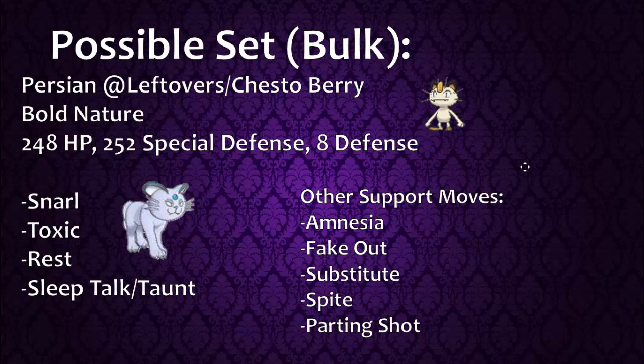A Bulky Persian set works better in singles, running Leftovers or Chesto Berry with Fur Coat and a Bold nature to boost defense further, along with Max HP and Special Defense EVs to take hits on both sides. You could run Snarl to reduce your opponent's special attack, then Toxic to wear them down since Snarl alone won't do enough damage. From there, run Rest with either Sleep Talk to keep using Snarl or Toxic through sleep turns, or run Taunt with a Chesto Berry. Taunt prevents setup from Steel Tapus or bulky Pokemon that could otherwise boost up and sweep through your team.